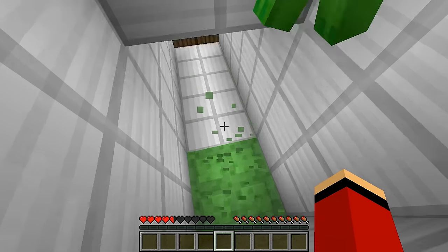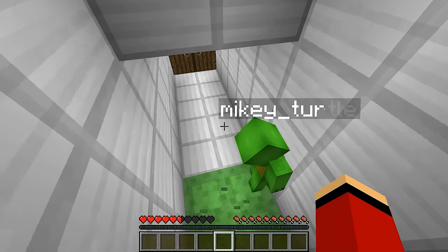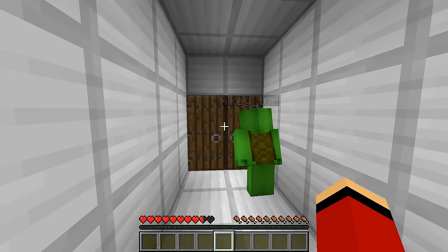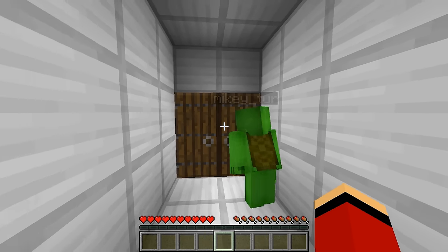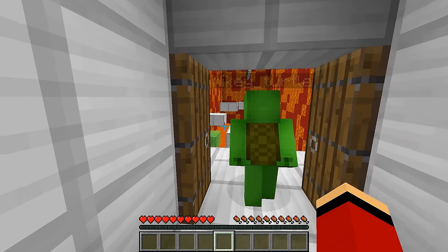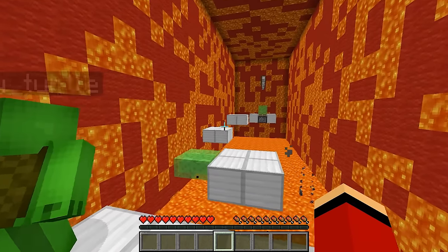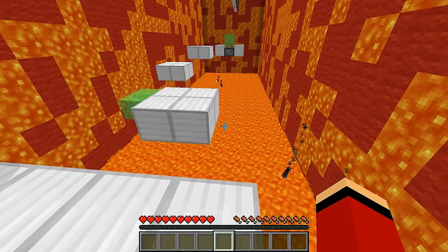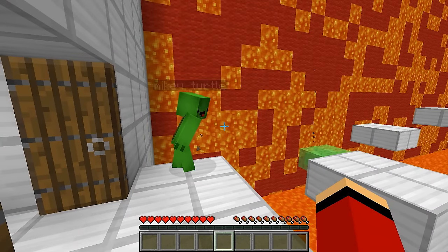Check it out! There's a layer of water right underneath! So that's how it works! Even your fall damage was taken care of by these slime blocks! Let's move on! To the next area! Is this lava parkour? Yep!